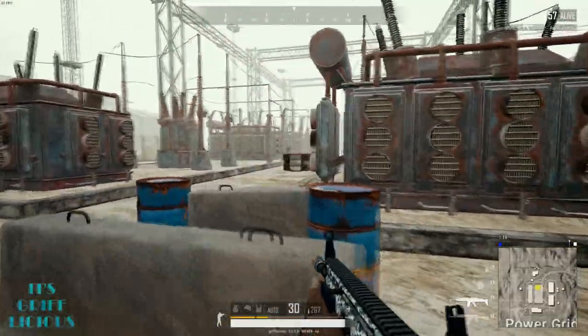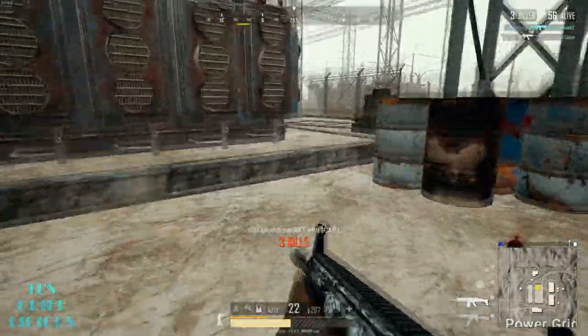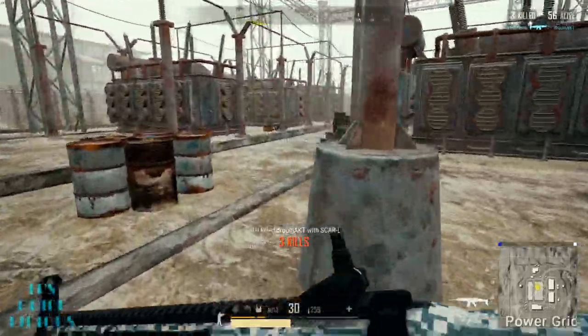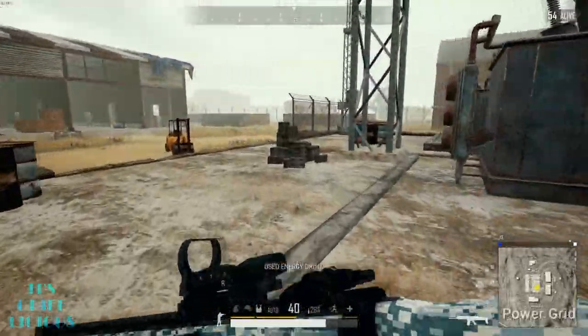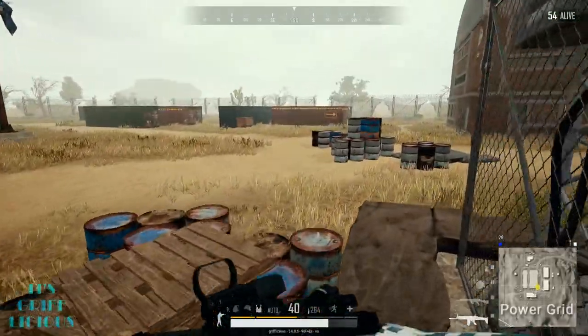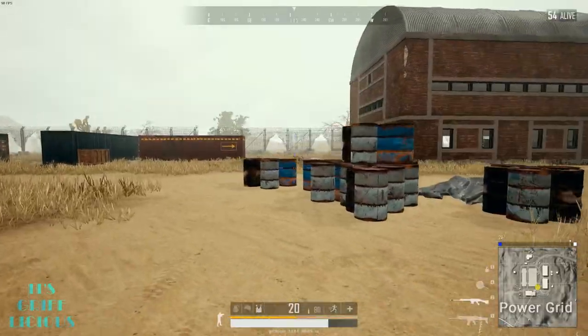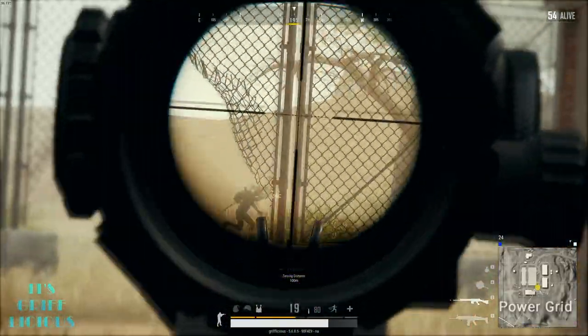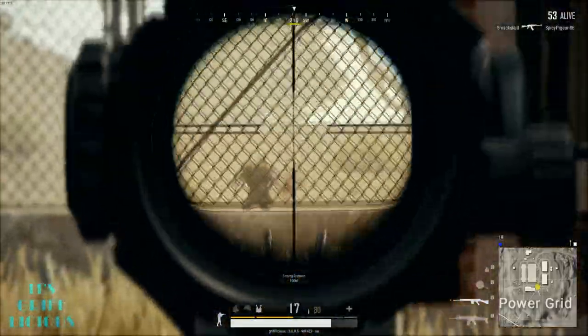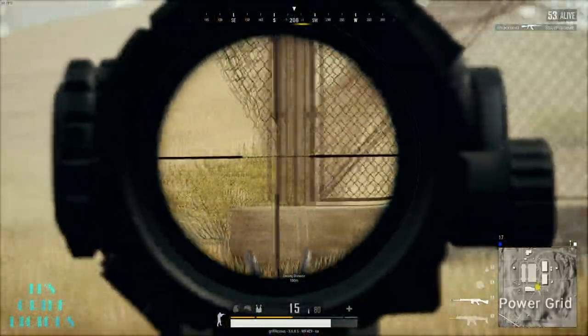The last thing to keep in mind are those players whose strategy involves landing at a secondary location near these hot drops and pushing the last remaining players for their spoils. Simply clearing out all the players from a hot drop location doesn't mean you're free and clear from opposition, so it's important to keep both an eye and an ear out for anyone looking to take advantage of your perceived immunity. Nothing feels worse than getting five or so kills, searching the area for the best loot, and then dying to someone who knew to wait for you trying to leave.